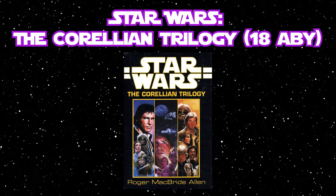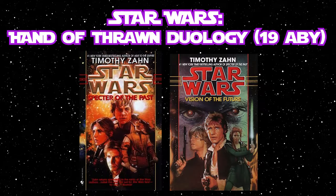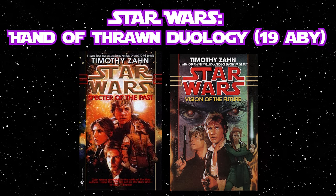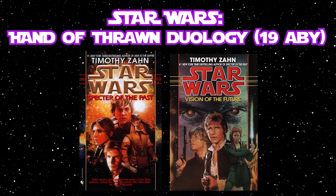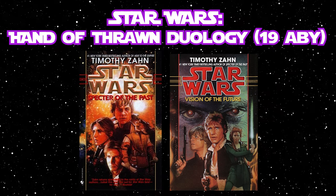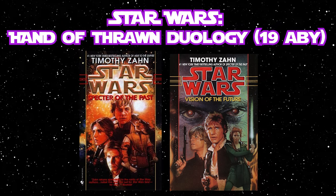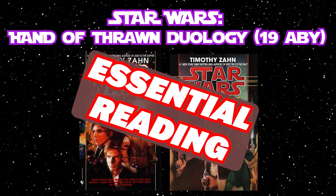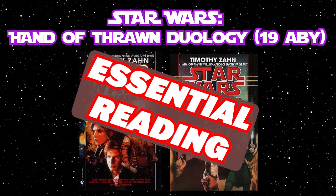Those novels were all written by Roger McBride Allen and take place in 18 ABY. The next essential Mara Jade appearances are in the Hand of Thrawn Duology — Spectre of the Past and Vision of the Future — written by Timothy Zahn and taking place in 19 ABY. For the majority of the page time, Mara Jade is directly on a mission with Luke Skywalker. This duology is really where you get to see their relationship grow and flourish. These are the next biggest steps since the Thrawn Trilogy for Mara Jade.